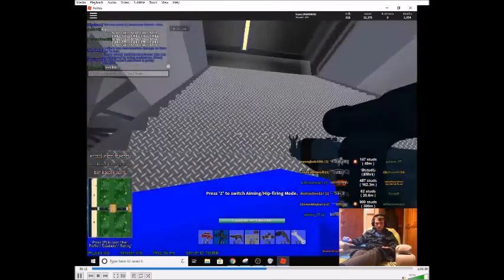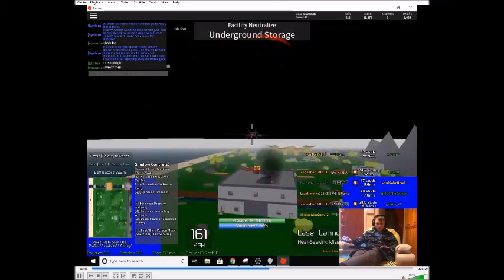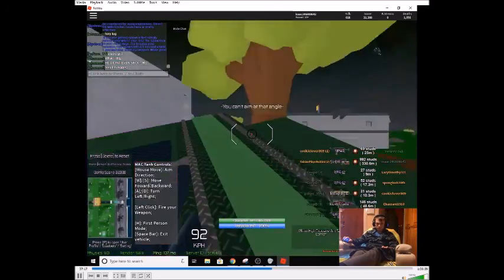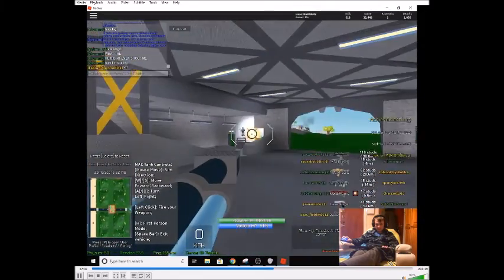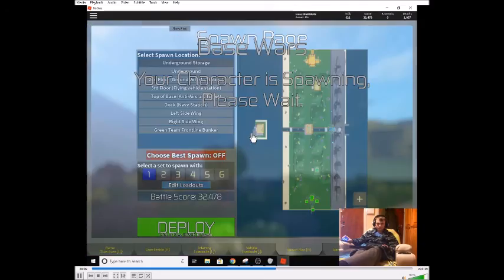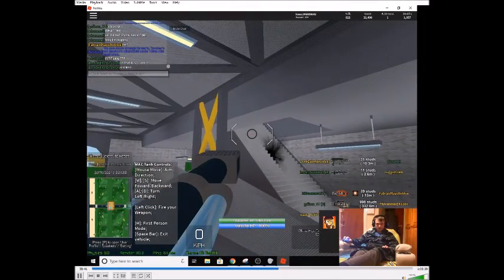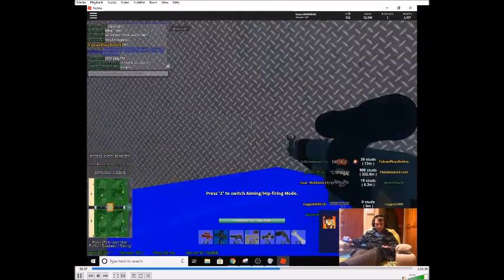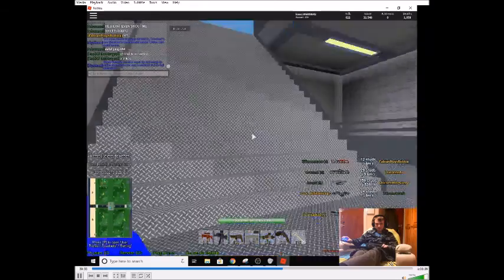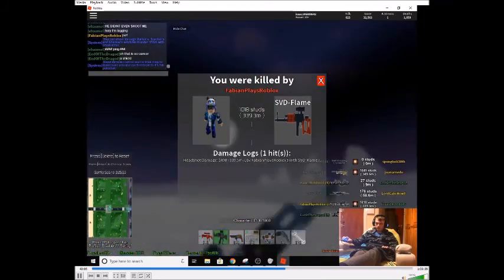Then you have the river base and the underground storage base — two of the most important bases in the game. The river base is basically required if you want to get any vehicles onto your opponent's side of the field; otherwise you'll just get blasted going through there. The underground storage base is the most important if you want to attack directly — it's the fastest way to get to the opponent's base, and if you're going for flags for points it's the base you want to keep.